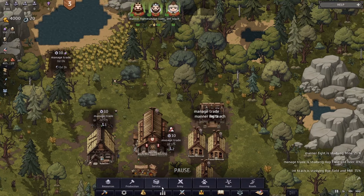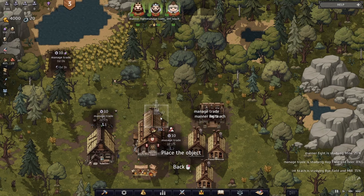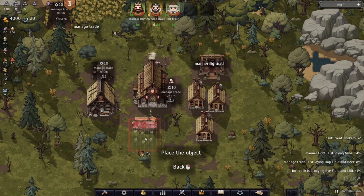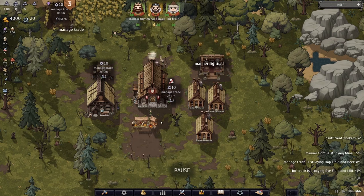Next up is the altar — your people also want to pray somewhere, so build it right near your hall. For the tavern, I always place it right below the market so you have all the food-related buildings in one place.